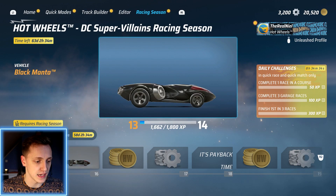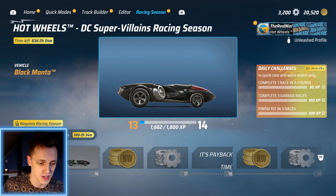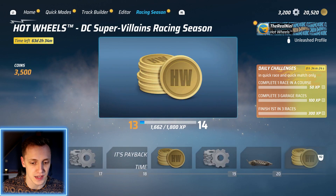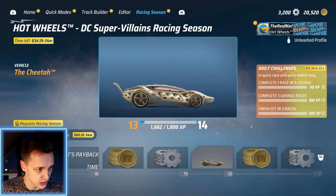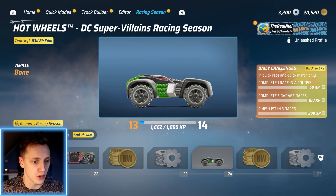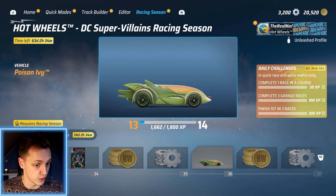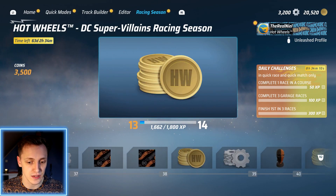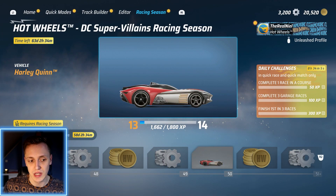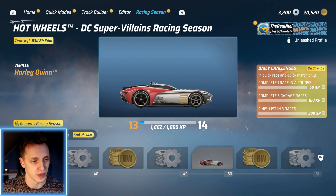You'd kind of think the coin rewards would fix the AFK problem, but no — the AFK problem is still in this game and it's not fixed yet. You've got the Black Manta, the Cheetah which really looks like a cool car, the Bane car, the Poison Ivy car, and finishing off with the Harley Quinn car, which looks like the best one out of all of them and is the final reward of the racing pass. The racing pass is definitely a very nice introduction.